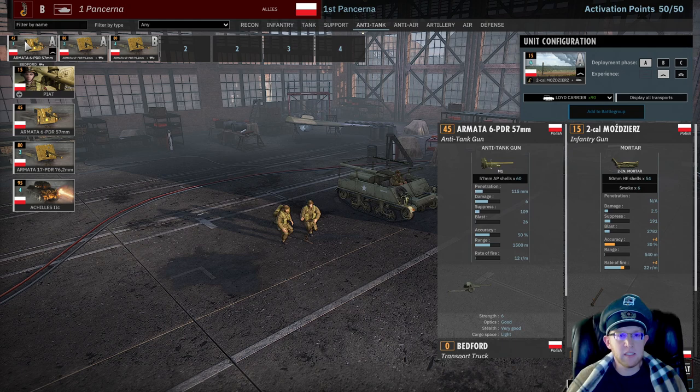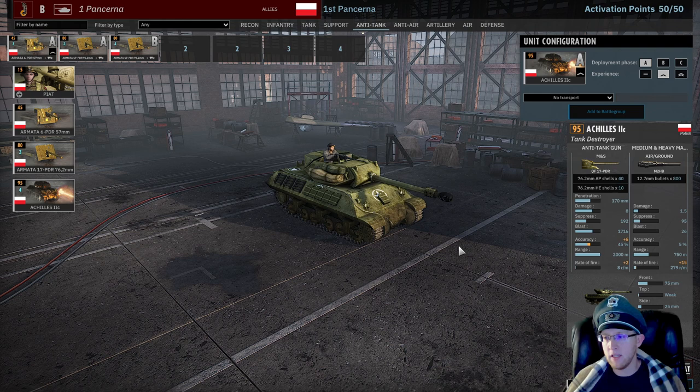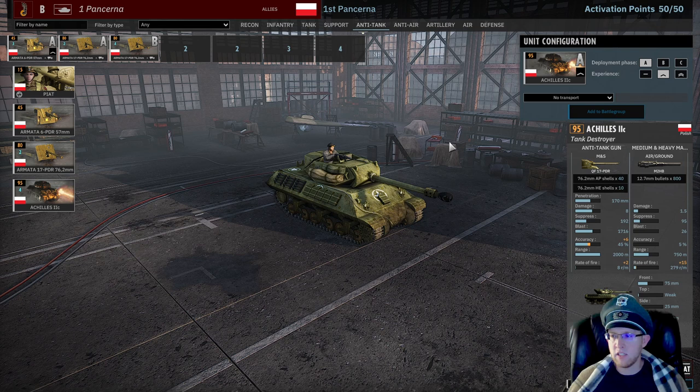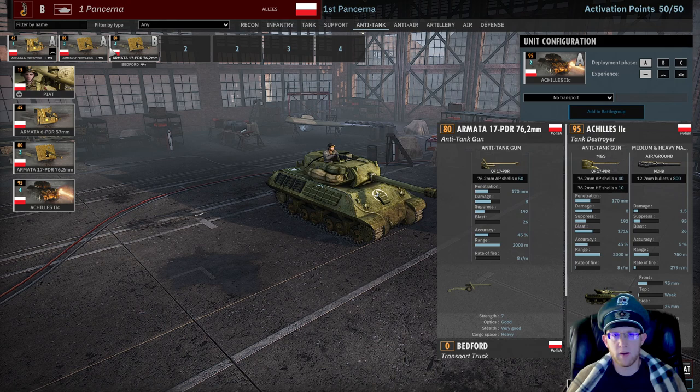Your AT tab is basically 6 pounders, 17 pounders, and the Achilles. If this were your only long-range option it would be great - it fires faster at eight rounds a minute base plus two, so you're firing much faster, and the armor is not actually that much worse than a Sherman. But at 95 points, they're kind of slow, the armor is lower, and they will get penned by everything. You have the fireflies in the tank tab, and while the fireflies are more expensive, the Achilles have very low availability. I don't need mobile AT when my tanks do the job - I'd much prefer to just have the 17 pounders, which do better sitting back and defending area I grab.